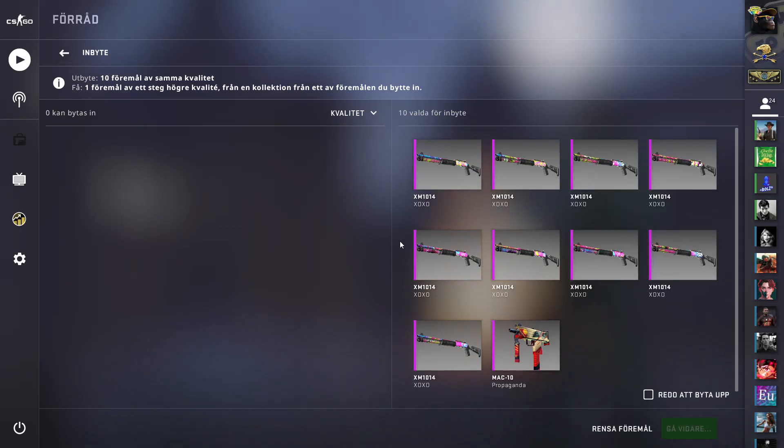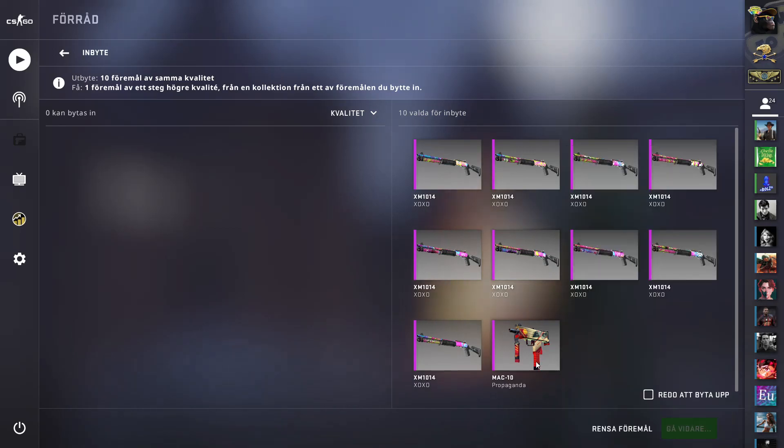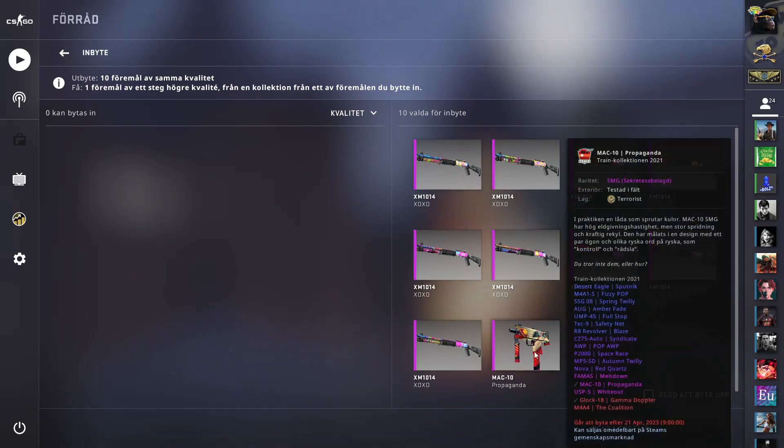There are 10 items inside this trade up. If we get the USB Detrator we will get like $22 back. The in living color is like $10 bucks. And the trade up costs $40 bucks, and we will profit for whatever we get in the train collection.